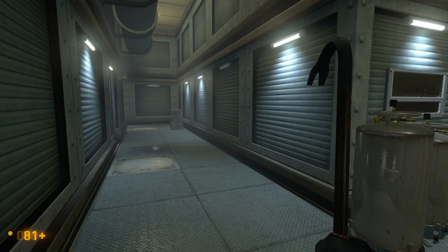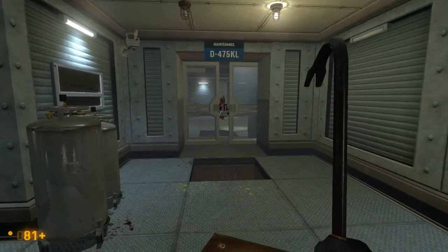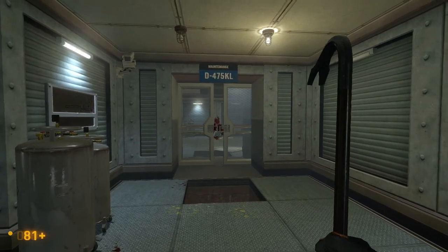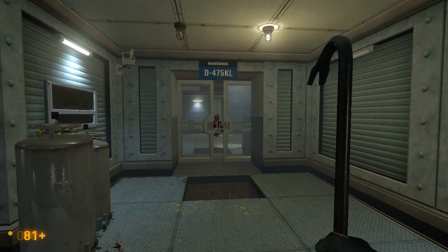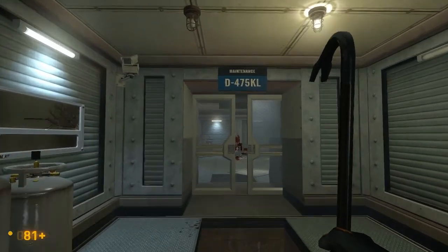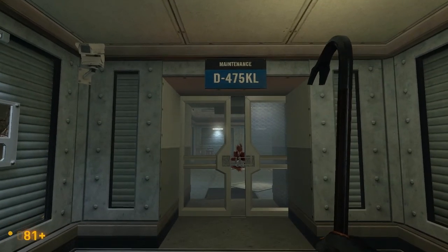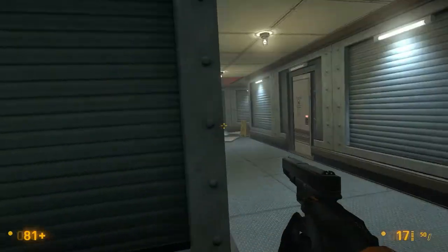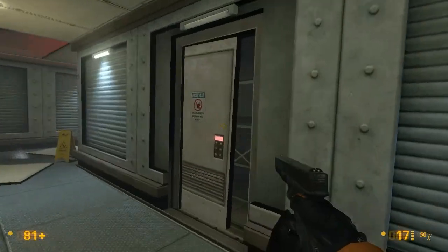Hey folks, Red Falcon here, and this is episode 4 of my Let's Play Black Mesa series. In our last episode, we fought our way through a puzzle and came up here on the other side of maintenance D475KL, and we are on our way to get to the surface to find help.